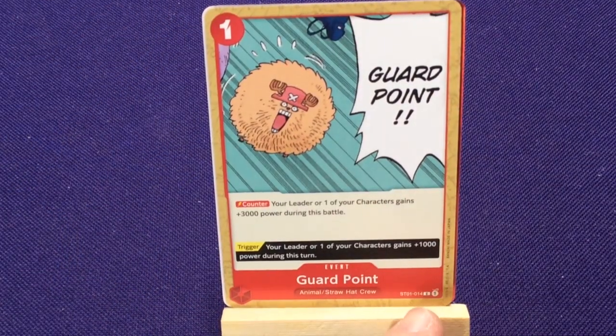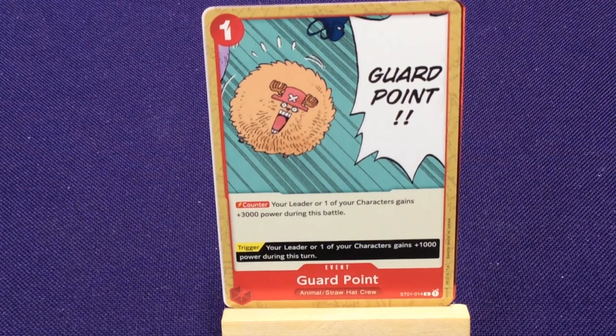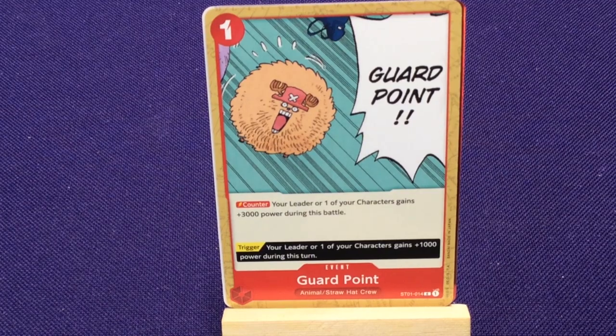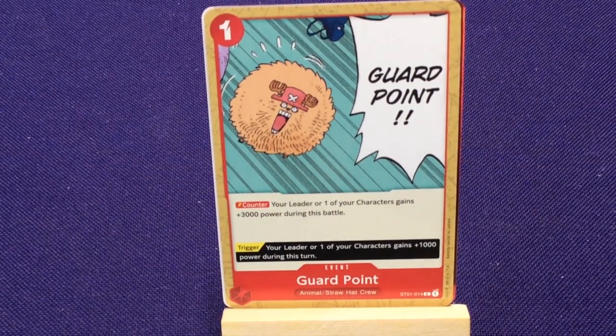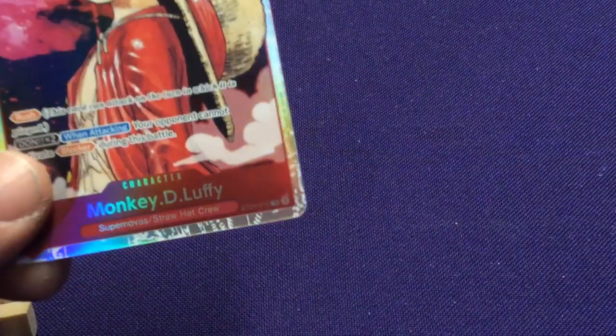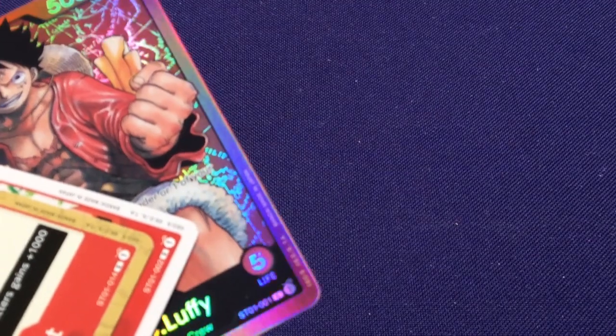Event cards show all your symbols and relevant keywords. Some event cards can be used as a Counter or as a Trigger. Looking at the foil cards, one of them in the bottom corner says SR for Super Rare. The commons don't have that designation, and the Leader card is just listed as L for Leader — it doesn't even have a rarity.